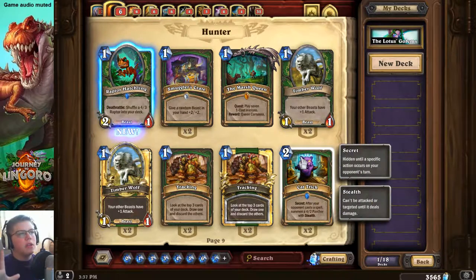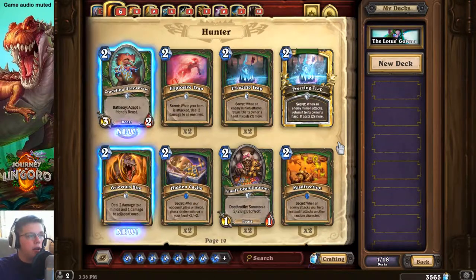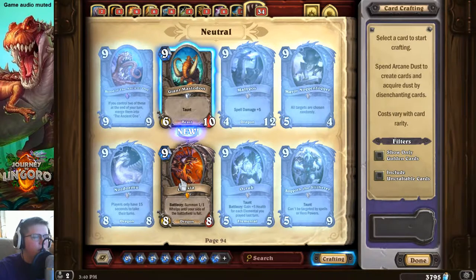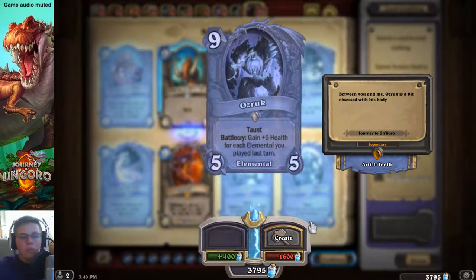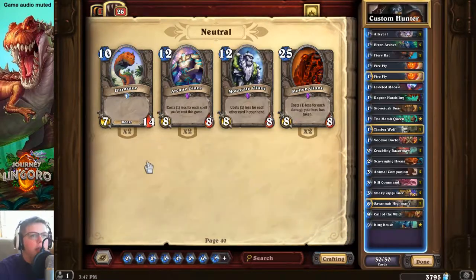Quest cards work by applying an effect right from the beginning of the game. In this case, play seven one-cost minions and you get a reward: Queen Carnassa, which is like a giant dragon. She puts 15 raptors inside your deck — each raptor is a one mana two/three or two/four that draws a card. So you draw it, play it for one mana, draw another card — it's a big cycle where you can fill up your board really quickly. I'm going to build a hunter deck and we'll play with it.